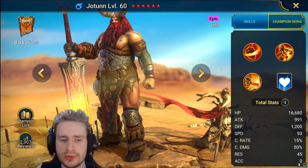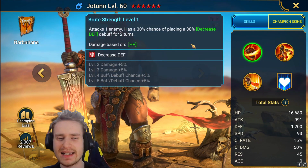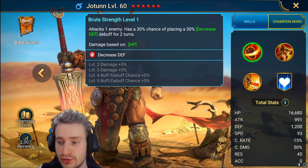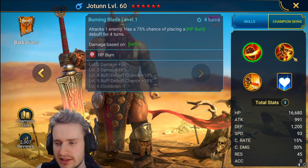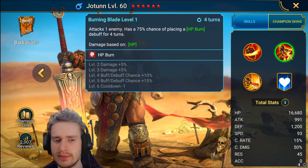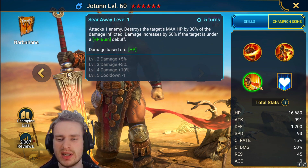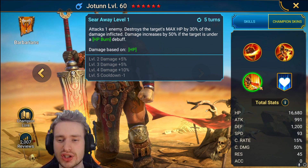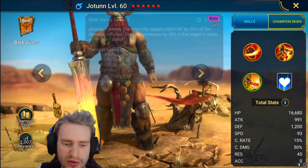Next up we have Jotun. He has an attack one enemy with a 40% chance of placing the small version of decreased defense for two turns — definitely a power crept skill, as epics these days should be placing the big version. He attacks one enemy with a 100% chance of placing an HP burn debuff for four turns on a three turn cooldown, and attacks one enemy destroying the target's max HP by 30% of the damage inflicted, with damage increasing by 50% if the target is under an HP burn, on a five to four turn cooldown.